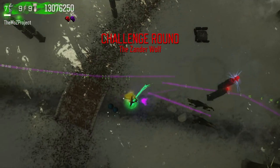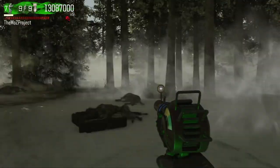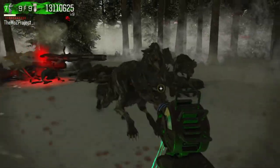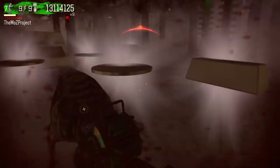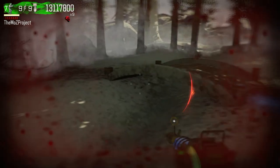It's also worth noting that for the Xander Wolf challenge around round 53, if you get a first person drop that round, use it to your advantage — you'll be able to take a total of six dog bites before dying while in first person mode, so long as you don't have any red screen at the start.